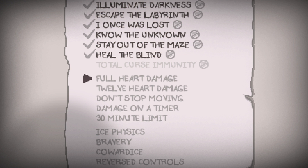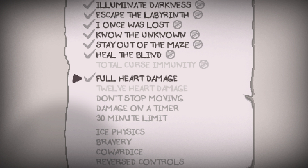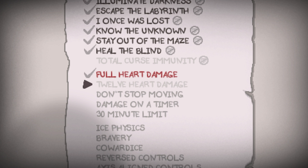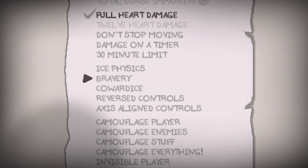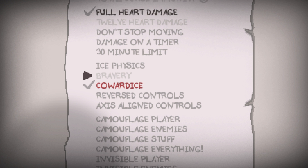Anyways, next up we have Full Heart Damage and 1/2 Heart Damage. Obviously they contradict each other, and for the sake of our challenge, we will take the easier option of 1 Heart Damage, even though it is not really going to matter. For our next dilemma, we have Bravery and Cowardice, and while it won't really matter, we're going to choose Bravery.